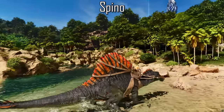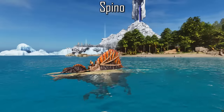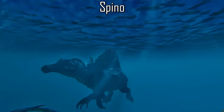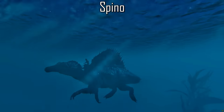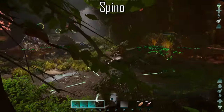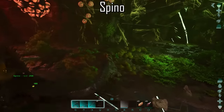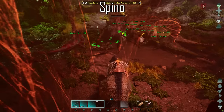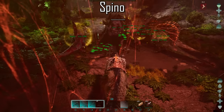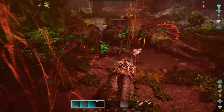The Spino is extremely quick in quadrupedal mode, can regenerate stamina in the water just like the Sarco, and is a very capable swimmer, making it viable for ocean exploration. It can also be considered for boss fights, however the Rex is more commonly picked as a far more efficient boss fighter. You would need a very strong breeding line if considering the Spino over the Rex for boss fights.